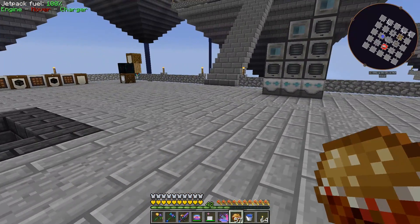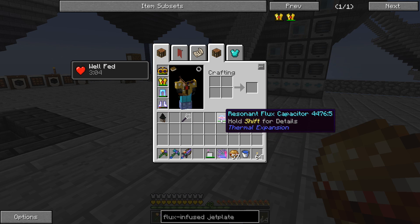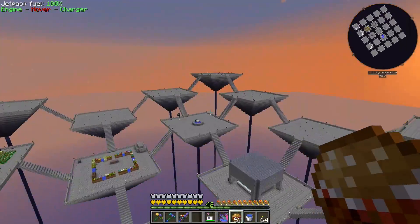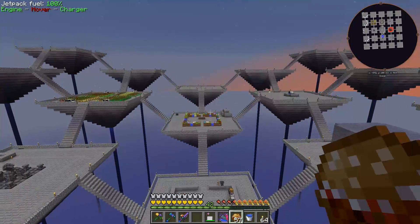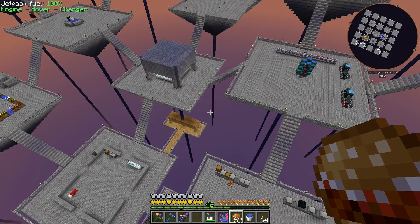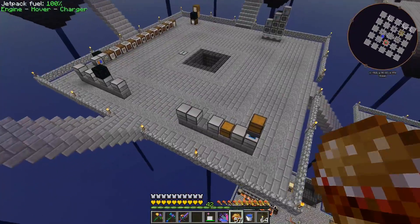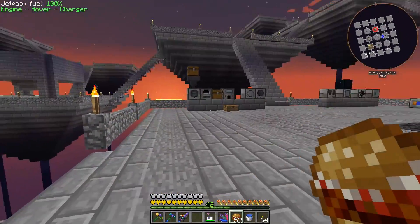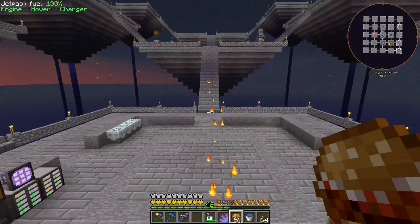The jet plate has engine, hover, and charger modes. Let's just try it out. In hover mode — oh, is this pure creative flight? We do not sink down at all — that is amazing! Definitely worth it just for that. It would have been nice having that when I was doing all the building, but we got it done.